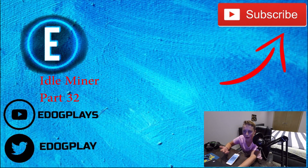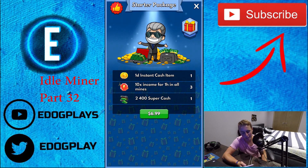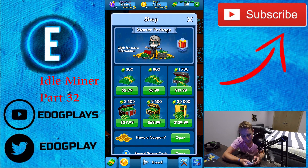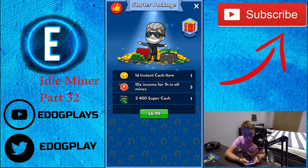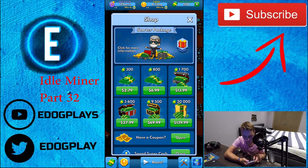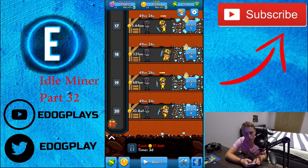Sorry about that — I honestly don't know why the recording does this all the time. So we got 1 instacash item, 10 times income for one hour in all mines — you get three of those — and 2400 super cash for seven dollars. At seven dollars you normally get 800 super cash, so you're getting 1600 super cash for free and everything else. 2400 minus 800 equals 1600 — you're getting 1600 super cash for free. That's a pretty good deal.